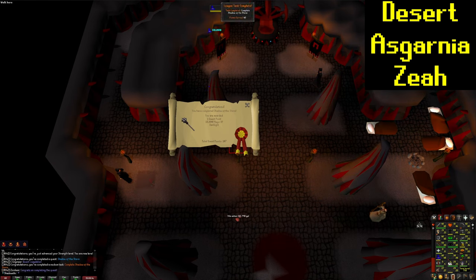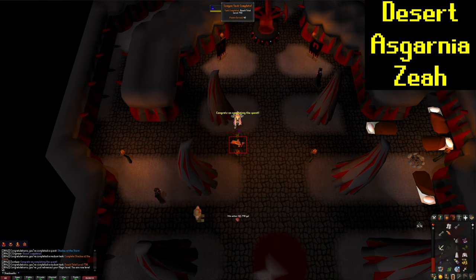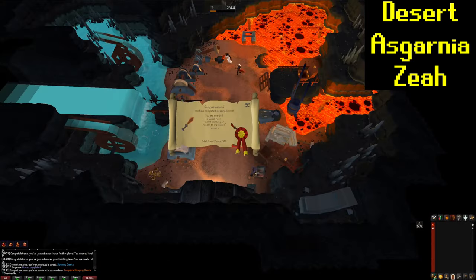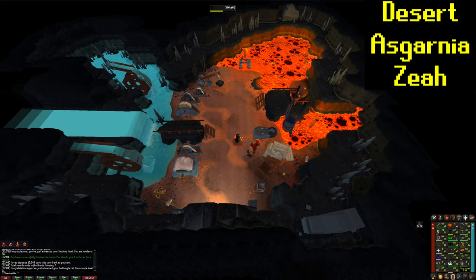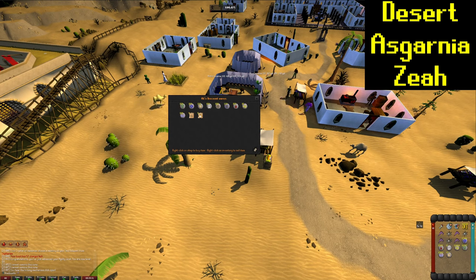That's going to be 40 points for equipping a full set of Green Dragonhide, and I can unlock a new area now. That is another 40 points for completing Shadow of the Storm, and another 40 points for reaching 750 total. 40 points for completing Sleeping Giants, and I managed to get my Smithing level up to level 61 while I was here. I'm planning on getting some Runite Limbs from the Archaeologist on Fossil Island pretty soon, so I am probably going to need to be making some bolts before I can get to some slayer monsters that are going to end up dropping them for me.